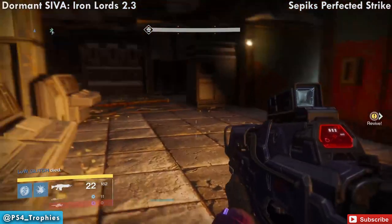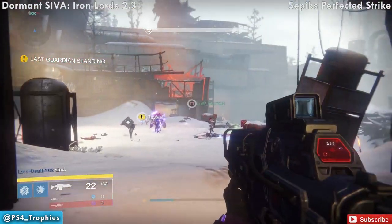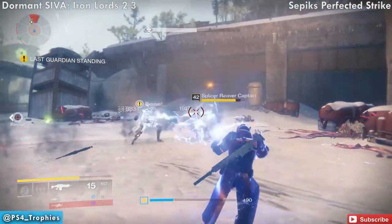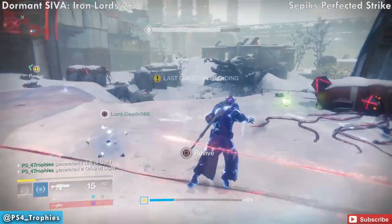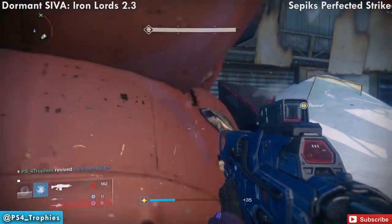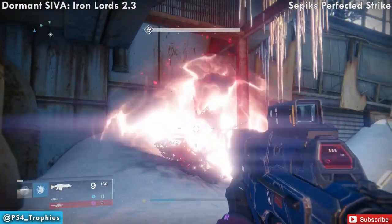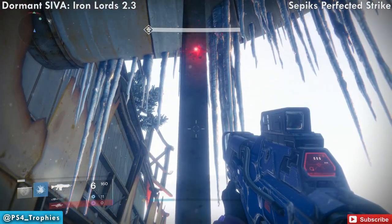There's another one very close by. Go back down to where you beat the first boss of this strike. Continue to the next area and head toward the boss door, but before you go through it, look right behind the structure on the side — go ahead and collect that fragment.